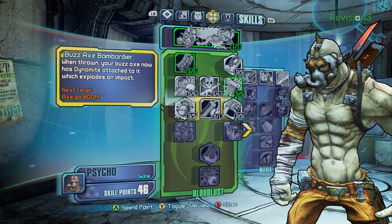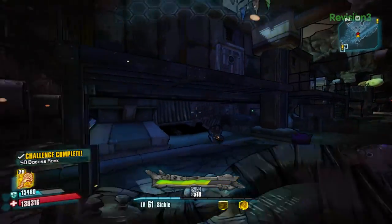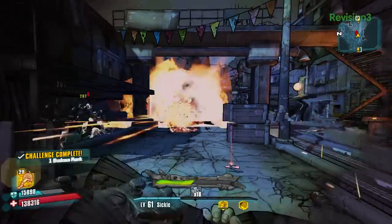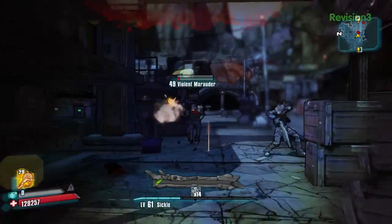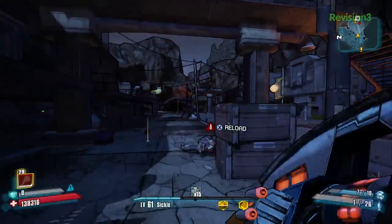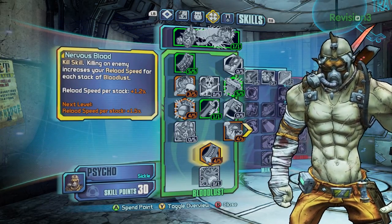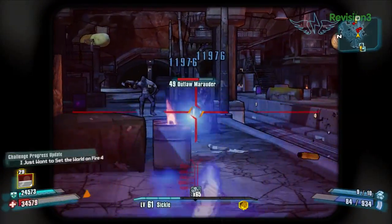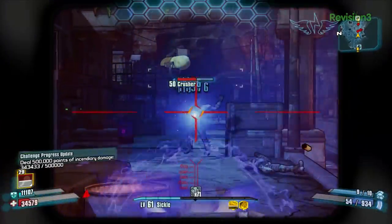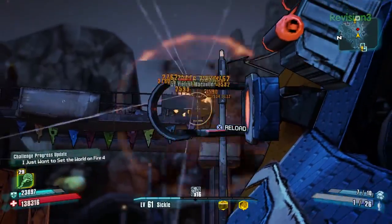This mid-tier skill is the buzz axe bombardier. During the action skill you smash people with your giant buzz axe, but you can also throw it at people. This adds dynamite to that axe when you throw it so it deals a bunch of damage with area of effect. It also turns your action skill into something you can use almost entirely as a ranged action skill if you wish to play it that way.